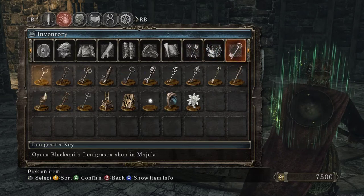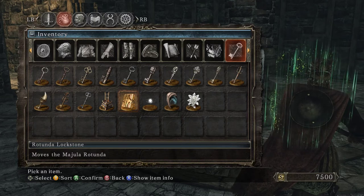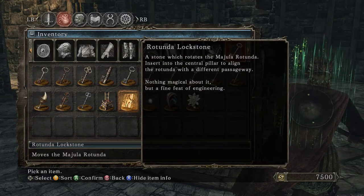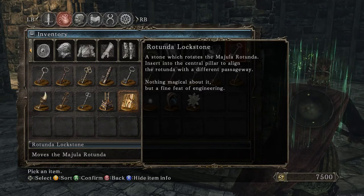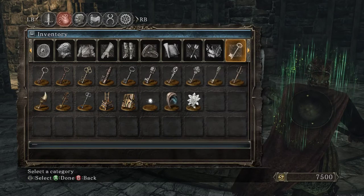The Rotunda Lockstone moves the Majula rotunda stone, rotating the Majula rotunda. Insert into the center pillar to align the rotunda with a different passageway. Nothing magical about it, but a fine feat of engineering.